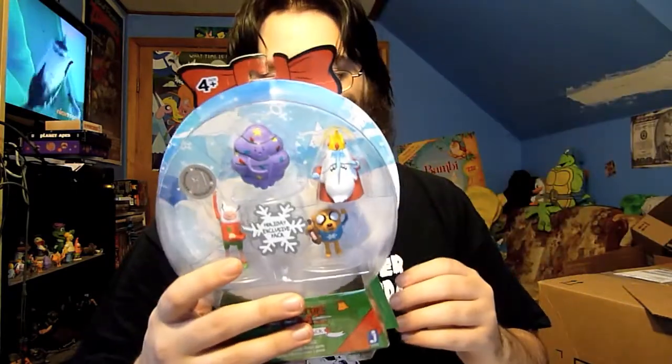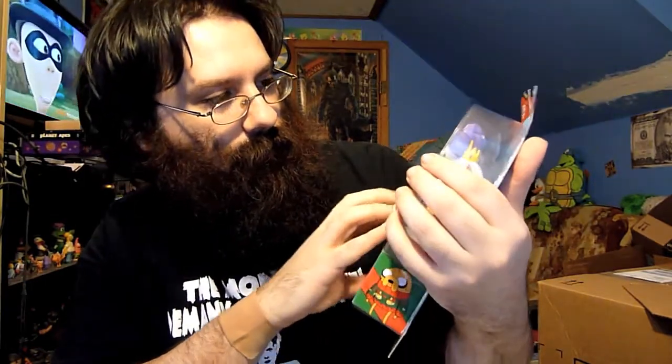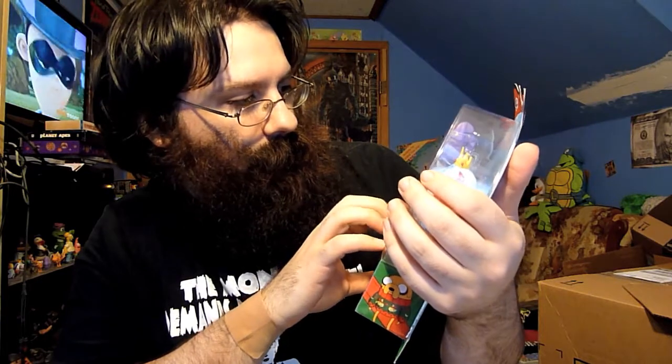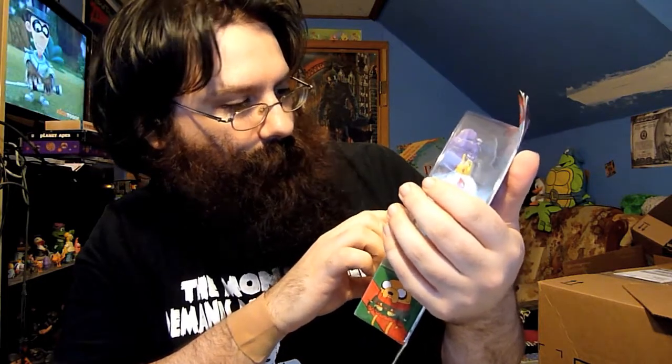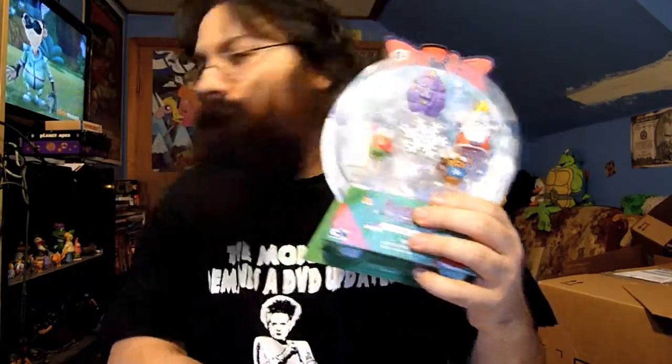This is an Adventure Time Holiday Figure Pack, which I didn't know existed. Apparently it's a Toys R Us exclusive — I've never seen it at my Toys R Us. You have the Ice King, who kind of looks like Santa Claus. You have Lumpy Space Princess covered with Christmas lights. You have Finn and you have Jake. Oddly enough, these look like repaints now that I'm looking at them.